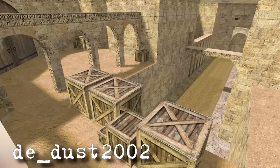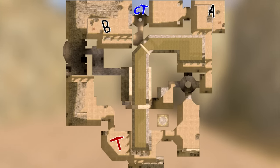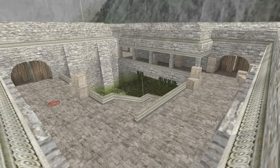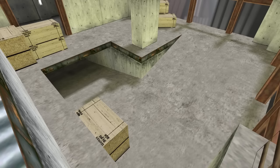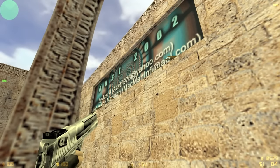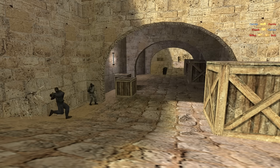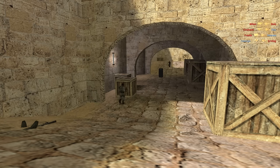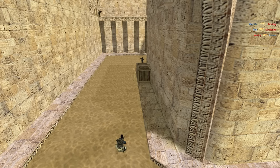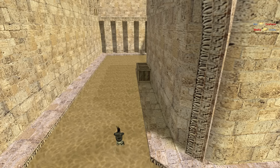DE Dust 2002 — fun, but really imbalanced. This one is definitely inspired by Dust 2, but with a different approach, perhaps borrowing something from Aztec or Vertigo. This map was made in 2002 by Azat-A. The layout itself isn't bad, but making it multilayered is part of what throws off the balance.